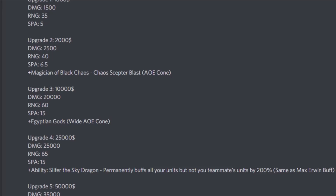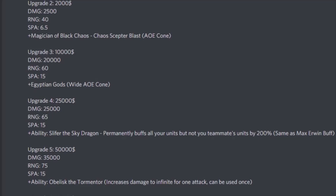Upgrade 5 is 50,000 cash, damage 35,000, range 75, SP 15. He gets another ability from his other Egyptian god — Obelisk the Tormenter — which increases his damage to infinite for just one attack, usable only once. So basically, once you see things are about to go wrong and enemies have a lot of HP, you click the skill and it one-shots everything within his range, even if it has a billion HP.